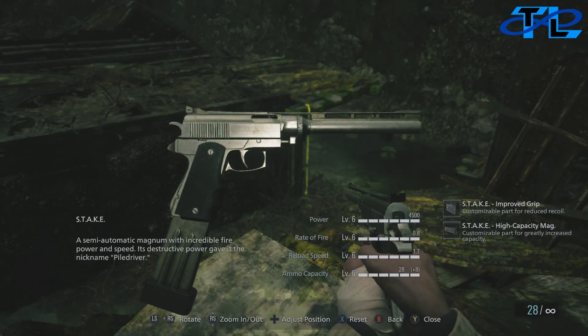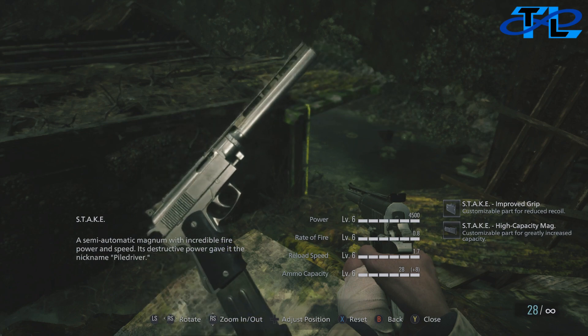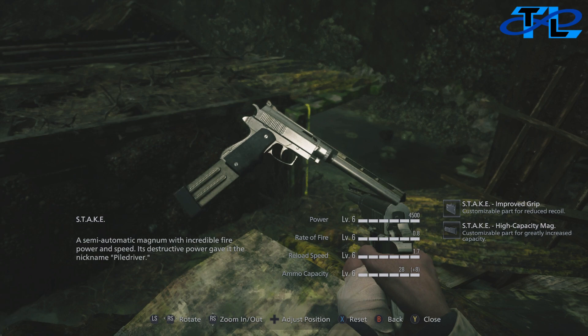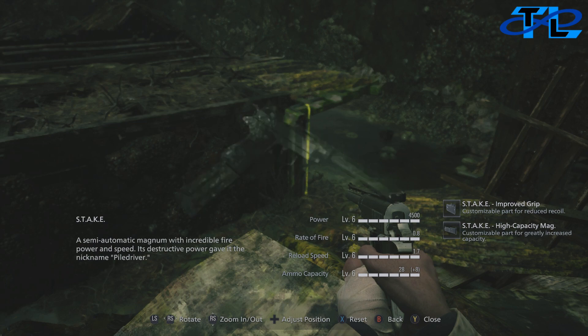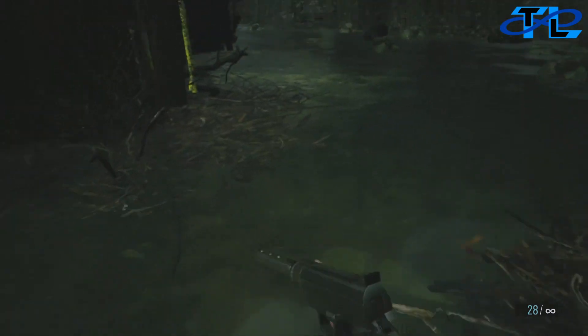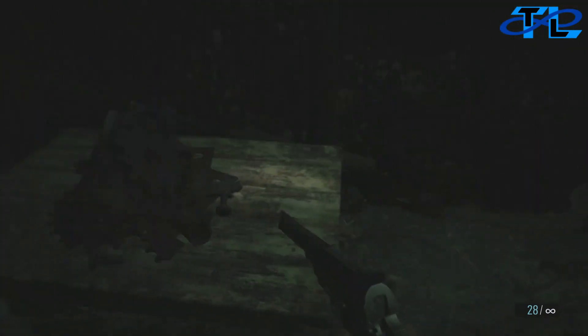Look at this gun — this gun absolutely destroys. It destroys any boss in the game, so you can go for any of these challenges except for Heisenberg, because Heisenberg requires using the artillery gun to take him down. You can't use the STAKE at the very beginning of that boss battle, but you will be using it towards the end. Anyway, once you have the STAKE, we're gonna go to Moreau.